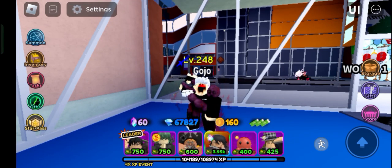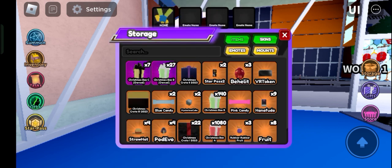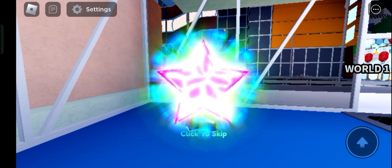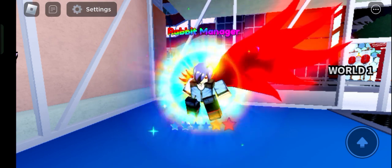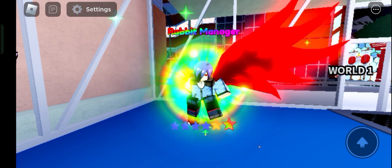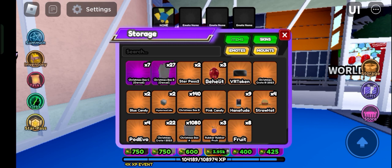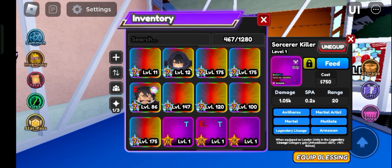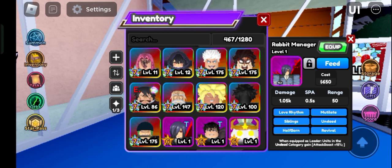Alright guys, we are back with another video. Today we are going to be showcasing the Christmas Box 2. Let's open that — it's the Tokyo Ghoul unit. I don't know her name but that looks crazy, that looks absolutely strong, it's so powerful. Let's unequip Toji — sorry Toji but gotta go now. Her SBA is also insane!